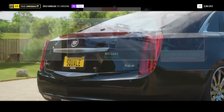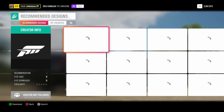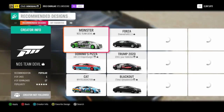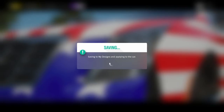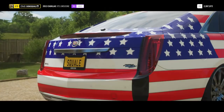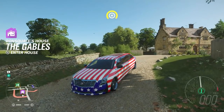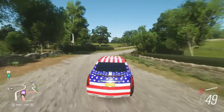Now comes the fun part — picking a skin for this car in the designs and paint section. I'm going to look through a couple of designs to find something I like. I've found pretty much the theme I want to go with — we went with the big American V8 in the big American vehicle, so we need a big American flag for the paint job. With that being said, let's take this bad boy out for a rip and see what freedom feels like in this big old Cadillac limousine.